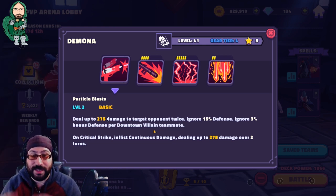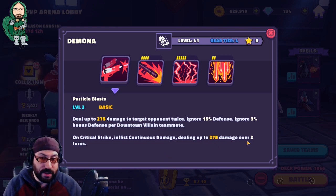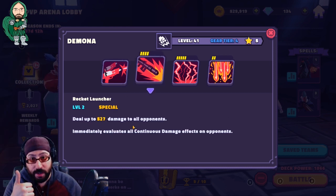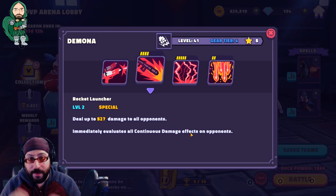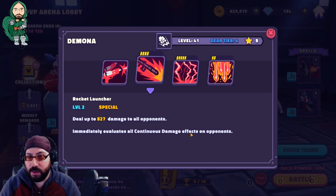Her special hits everyone and immediately evaluates all continuous damage. Basically, anyone who has continuous damage, bleed, or poison stacks triggers immediately. This hit not only hits everyone for full damage, but anyone who has bleed stacks takes that damage right away. This way, if someone had a chance to heal or dispel those debuffs, it doesn't happen. You do a very big amount of damage, so you want to build around characters that also give continuous damage.